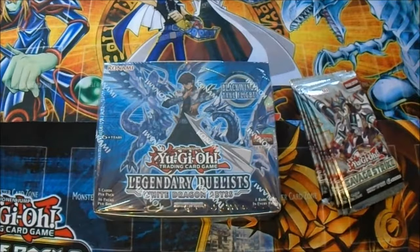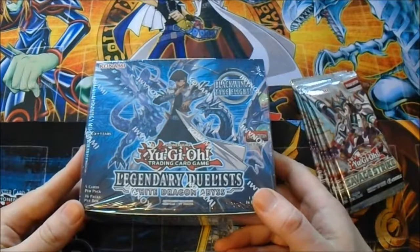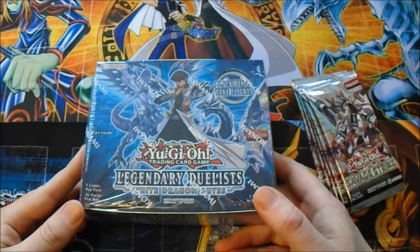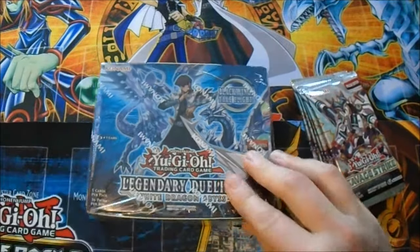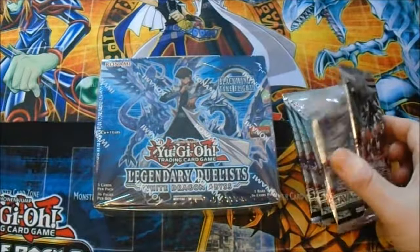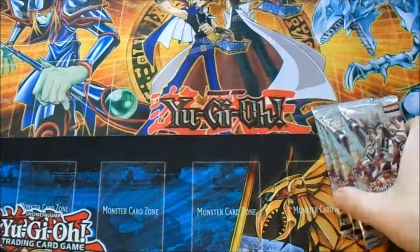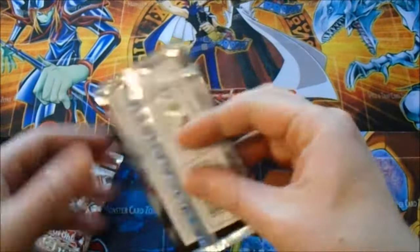Anyway, I'm needing to try and get a Blue Eyes Chaos Dragon, or two if I can, but that's probably pushing it. I'm pretty scared it's just going to be absolute garbage. I also bought five packs of Savage Strike just to see what I'd get. I'll open these packs first, just to get them out of the way.